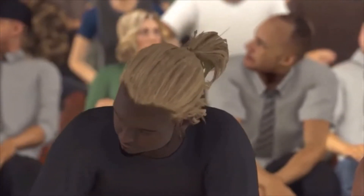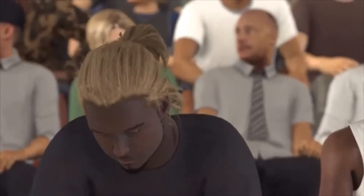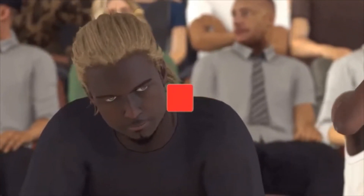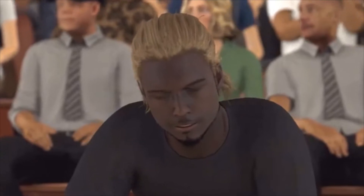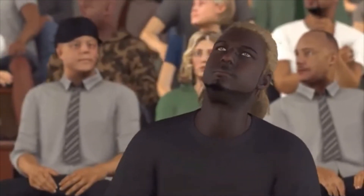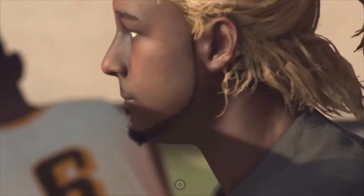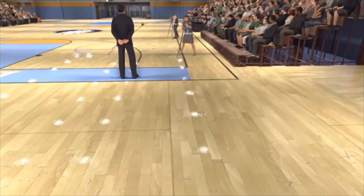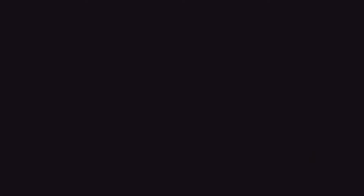Quick note: when you get to your third high school game, your second one you got injured. You'll be presented with a cutscene showing your player cheering on the team because you won't be put into the game. You'll then be presented with a choice asking do you want to take the risk of entering the game - we're not gonna do that. Simply hit Stay Out of the Game and wait until we get to the college game.